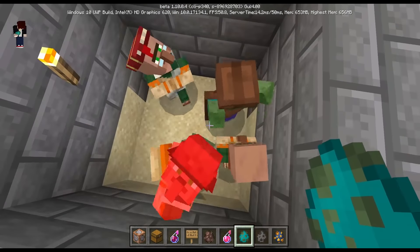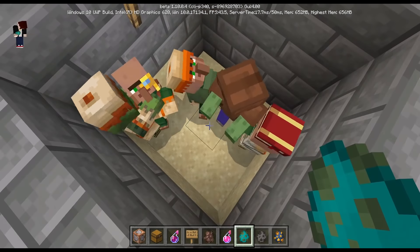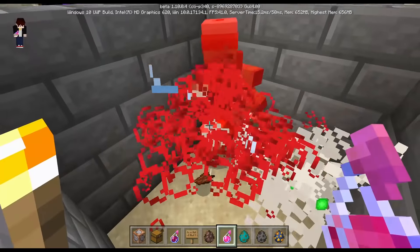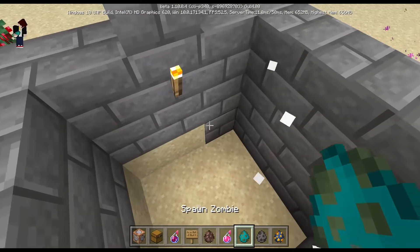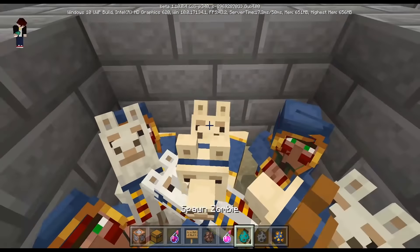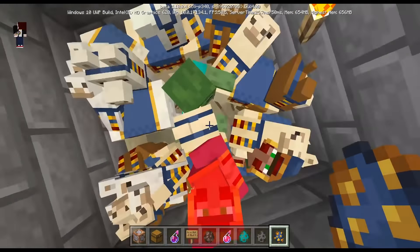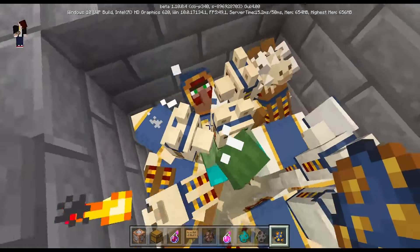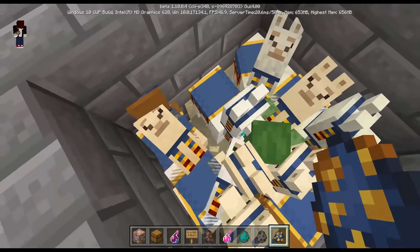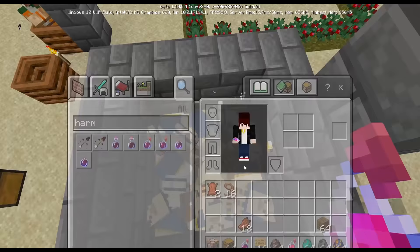So this zombie is trying to kill the villagers. The zombie turns the villagers into zombie villagers, as you already know — villagers turn into zombies when hit by a zombie. But a wandering trader is also a villager; it looks like one, it trades like one. Watch what happens if a zombie tries to kill the wandering trader — none of them turned into zombies. This means wandering traders cannot turn into zombie villagers, ever.